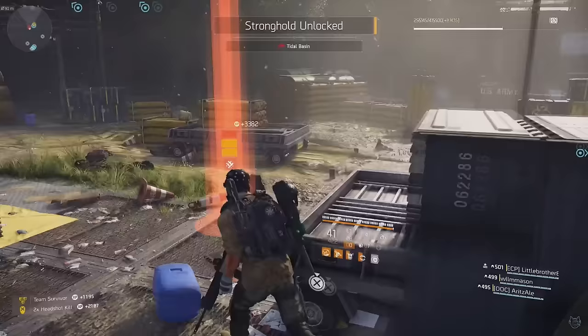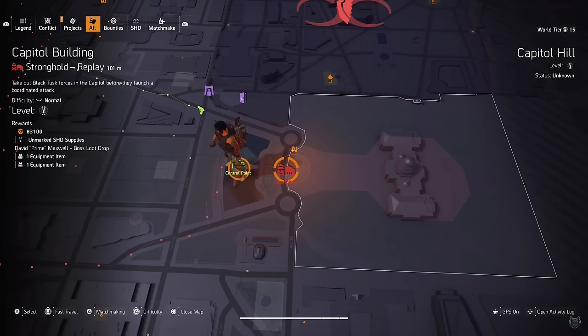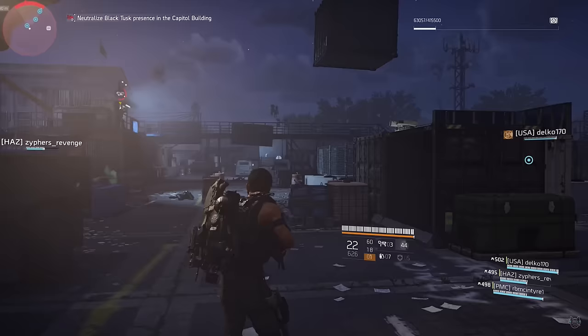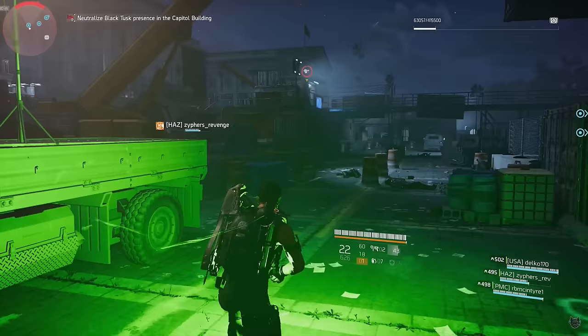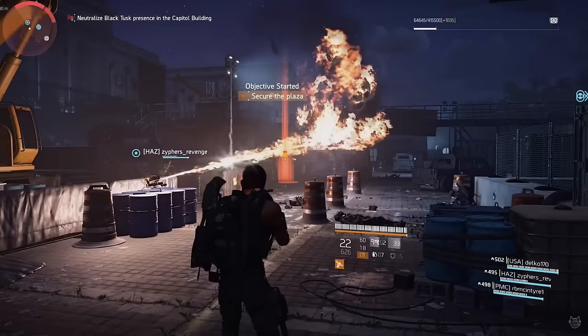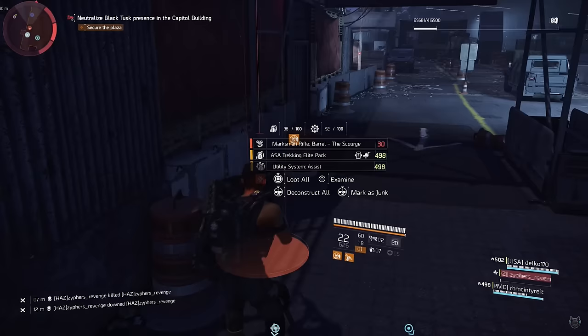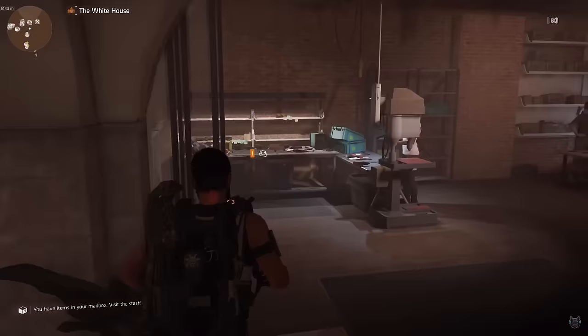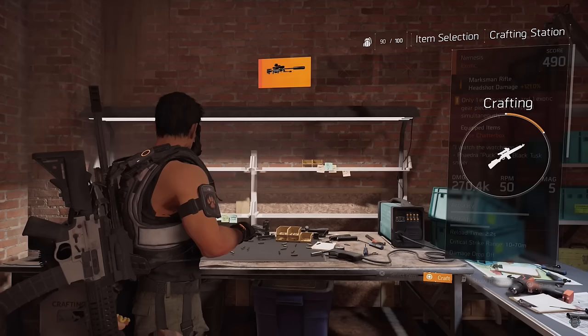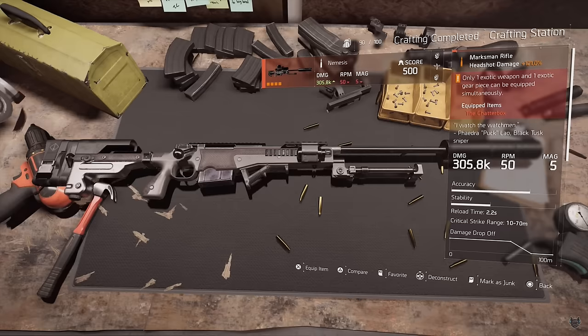After Roosevelt you only need one more piece. The final piece comes from Capital Building when invaded - the boss Prime drops it. You can do District Union, Roosevelt, and Capital in any order. Once you have every piece, head to the crafting table at the base of operations, go to exotic blueprints, find the Nemesis, and craft it. Just be prepared to wait each week to complete a stronghold.